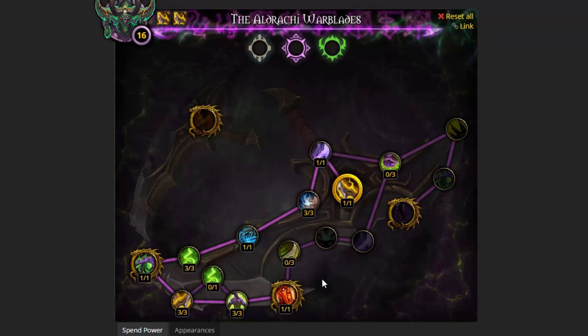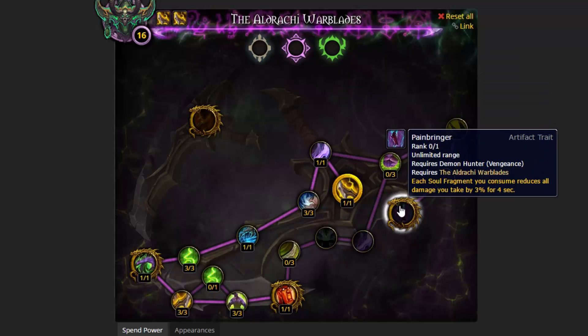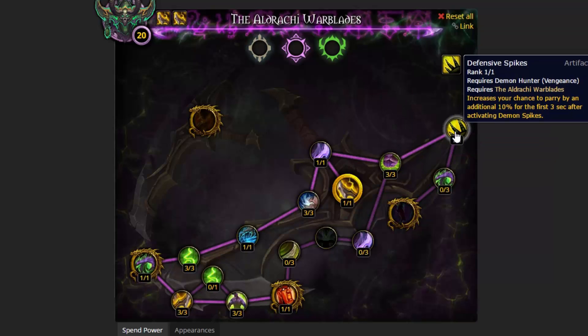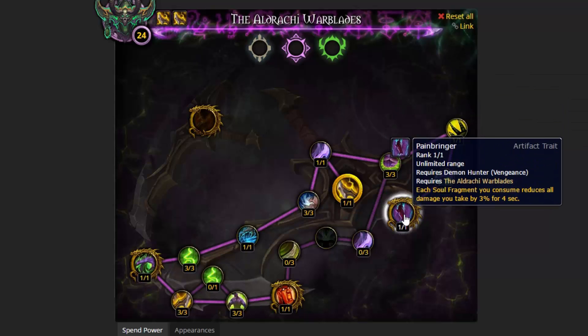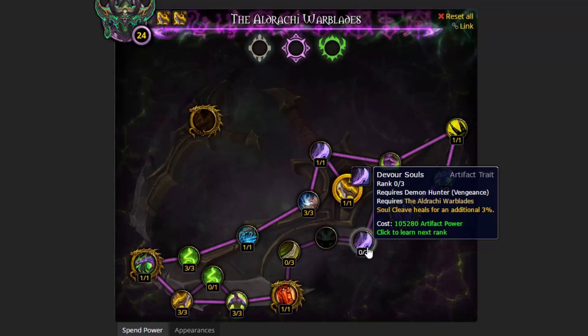Now you can pick up Demonic Flames, Honed Warblades, or Infernal Force. I suggest going for Painbringer because it's a golden dragon - it's more powerful, why wouldn't you go there? So let's go: take Infernal Force, then Defensive Spikes to give us more parry and make us tankier, then Embrace the Pain, then Painbringer. There - that means we've got all our golden dragons besides Soulgorger, which we can't take yet because we haven't unlocked everything in our artifact weapon.